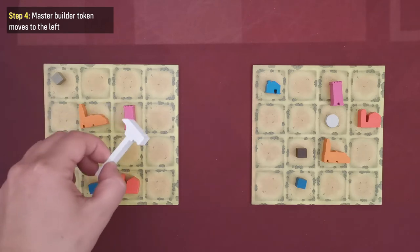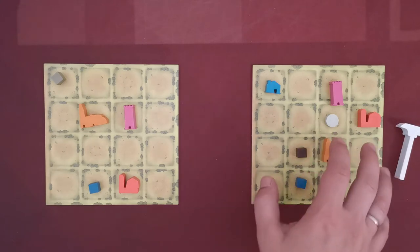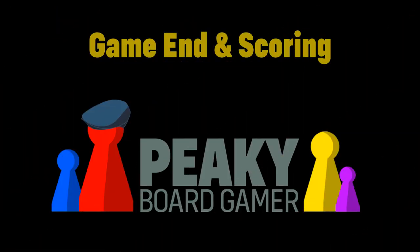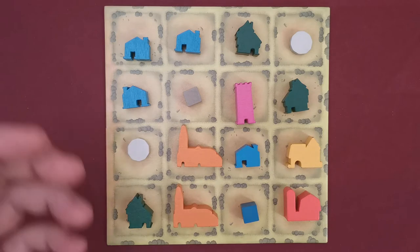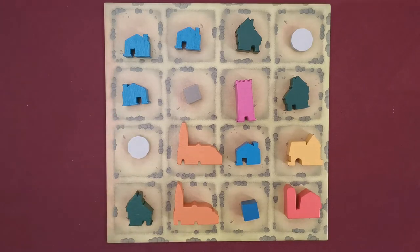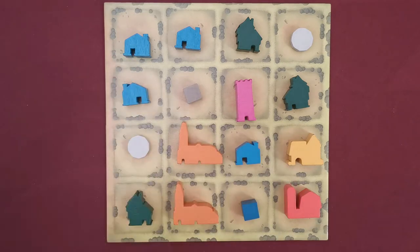After all players are done constructing buildings, the master builder token is passed to the next player clockwise, who will call a new or the same resource for the new round. Whenever a player's board has no empty spaces and that player cannot or does not wish to construct any more buildings, that player is out of the game. That player simply waits until all players complete their towns, at which point the game ends and proceeds to scoring.